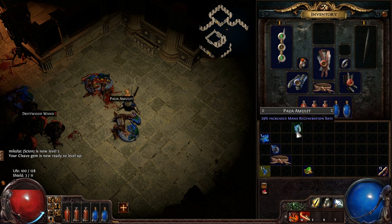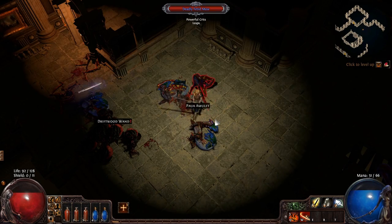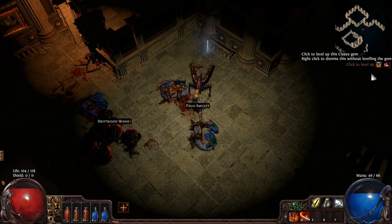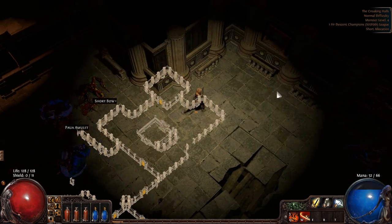There's a Paul amulet — let's go add some life regeneration to it, that sounds amazing. We also leveled up and we'll put that into more projectile damage because I really need to keep pushing forward.